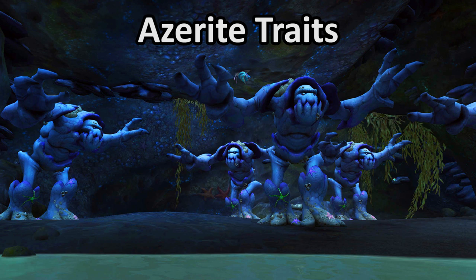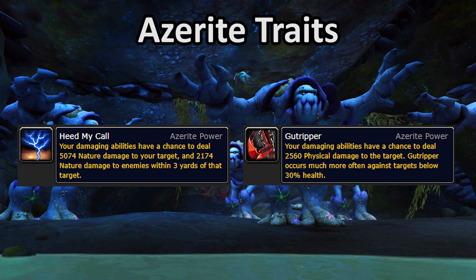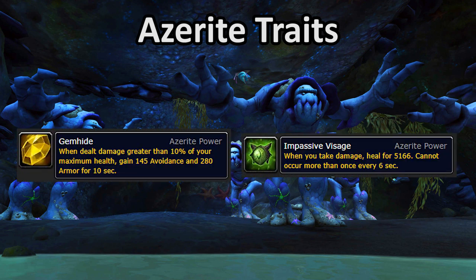In the second ring there are a few decent defensive traits and some good stat traits, but Heed My Call and Gut Ripper are the best traits for dealing damage. The haste from Overwhelming Power and Life Speed are not bad either. And finally in the inner ring there are really only two traits that are particularly good: Gem Hide is still a decent boost to your damage reduction through armor, and Impassive Visage is still a really versatile, reliable trickle of self-healing. Neither of them is mandatory, but they're both pretty nice if you can get them.